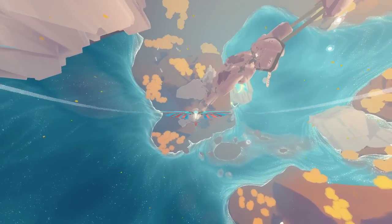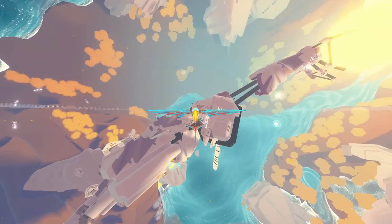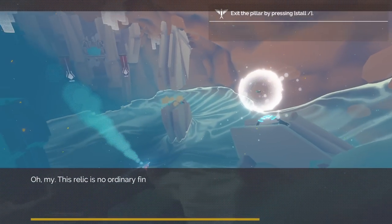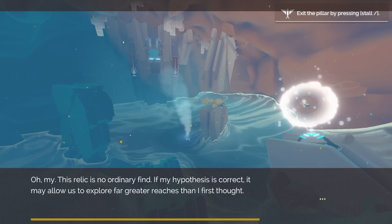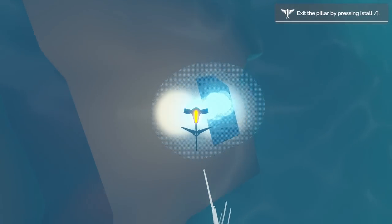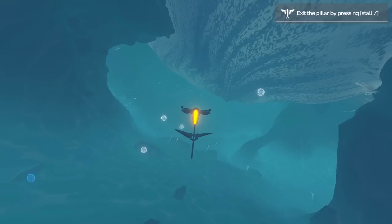Innerspace has you play as a cartographer, a drone created by archaeologists to help them uncover the secrets and mystery behind the inverse. The inverse is a world where gravity is inverted, pulling outward rather than inward. The end result of such an odd science is a world that looks like an abstract painting come to life. This world isn't going to last though — it's slowly closing and falling apart.